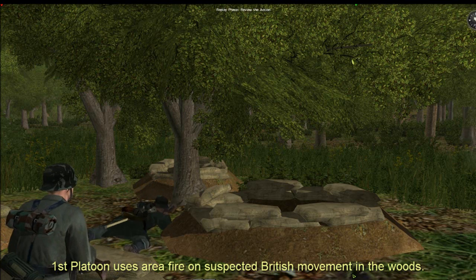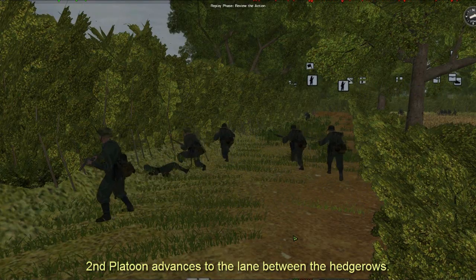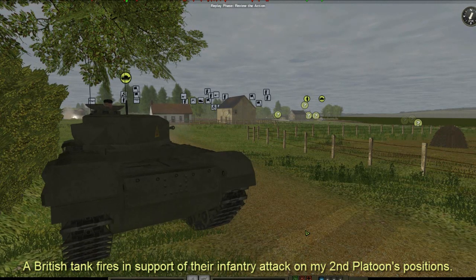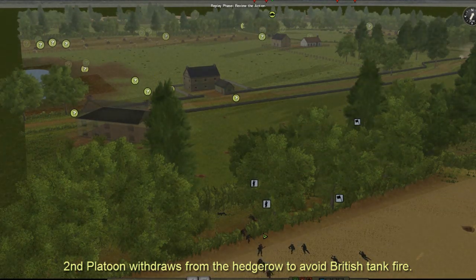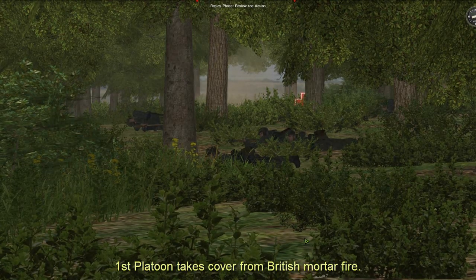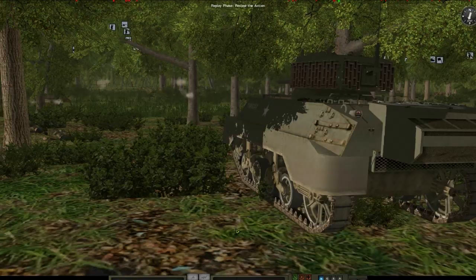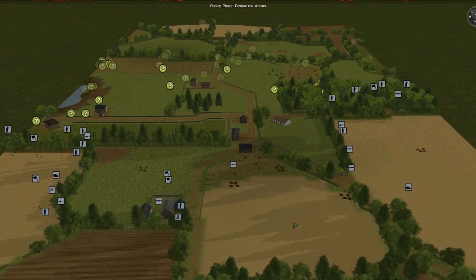On the right, my men positioned back use area fire to stop the British attack. On the left, the 2nd platoon gains the hedgerow and fires to halt the advancing British infantry. The supporting British tanks take the hedgerow under fire and again I have the 2nd platoon move back. I do not want to stand and fight in a situation where I do not have fire superiority. On the right, British mortar fire begins to cause casualties. The British have blown a gap in the hedgerow and moved a tank over into the woods. My men back away from the tank towards the rear of the woods. As I withdraw on the right and left, there is another break in contact with the enemy.